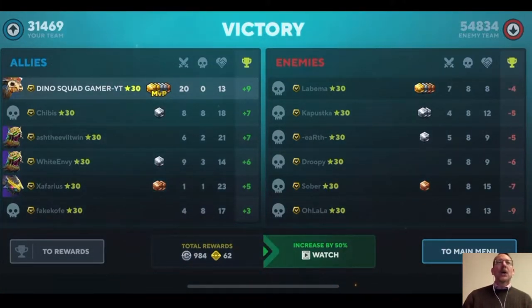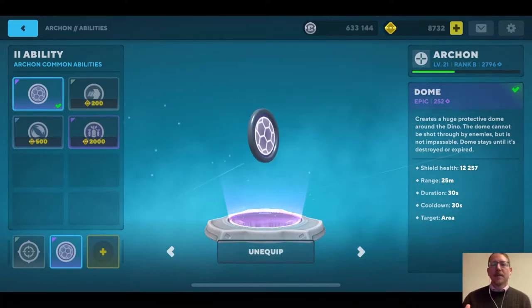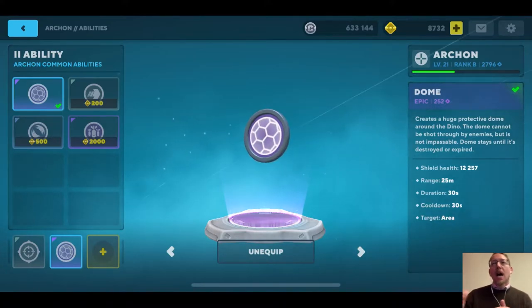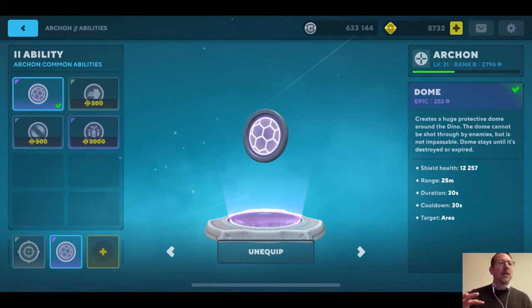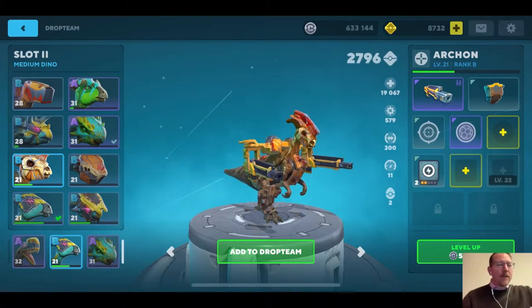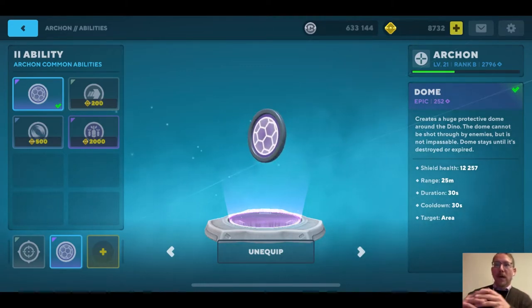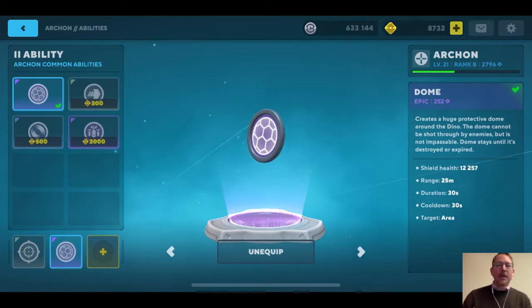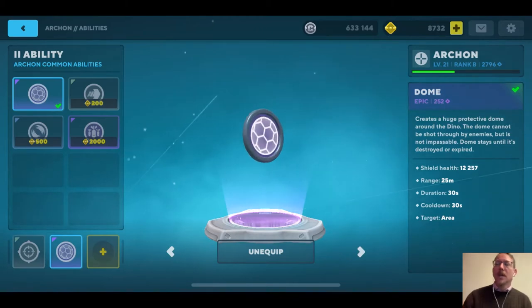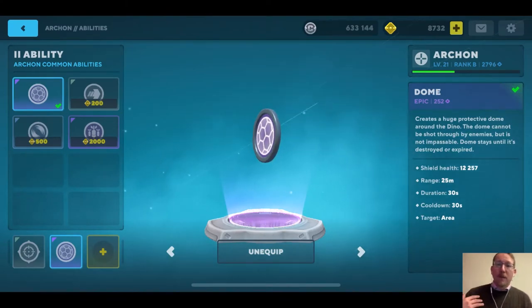You can get dome for all your dinos but it costs differently depending on which dino it is. While dome will help you in all cases — say if you want to set up at a tower and hold it — there are some dinos that rely on being fast. If you're in a super fast little dino whose survival depends on run, hide, attack, and ambush, dome probably isn't for you. Dome stands still, so if you run off, the dome stays behind. You're not getting your money's worth. Other abilities and modules would be more effective for those dinos.